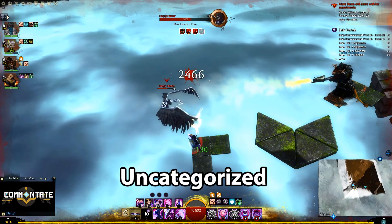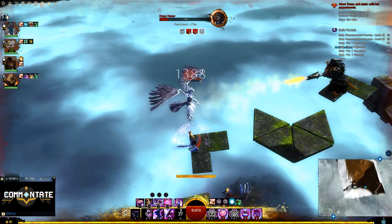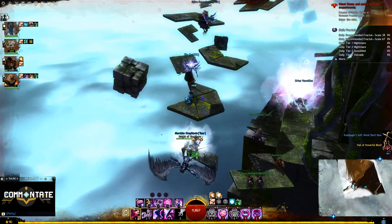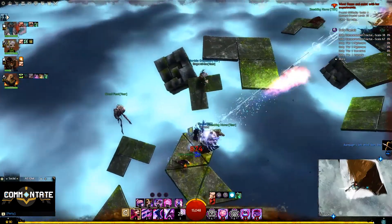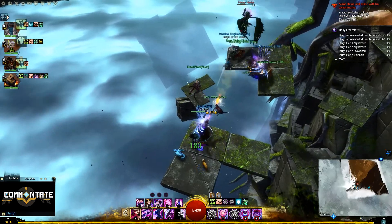Next we have Hop, Skip, and Jump in the Uncategorized Fractal. All you have to do is make it through the whole Fractal without falling off any of the platforms you'll need to scale multiple times. My recommendation: stay ranged and make sure you're out of combat before making jumps.